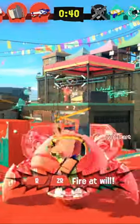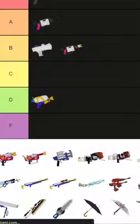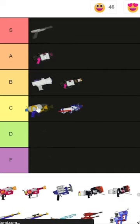The Crab Tank, and some atrocity we'll get to later, are probably two of the best specials in the game. Interesting weapon overall. The Splattershot Pro goes in C-tier, with its middle brother, the Splattershot. Subscribe for Part 7.